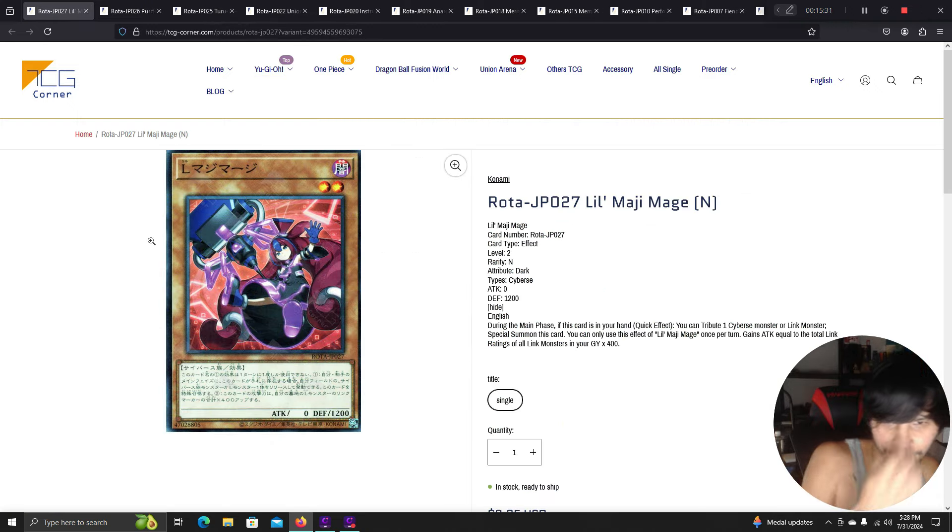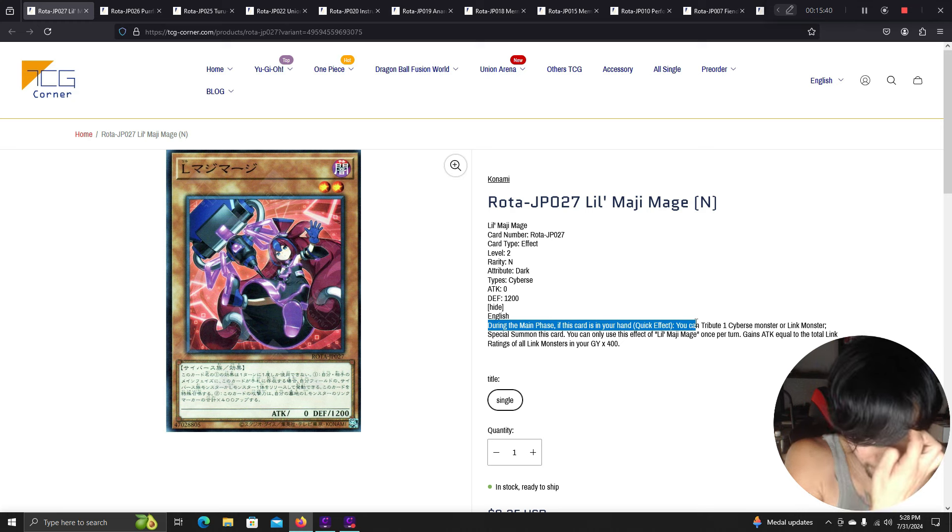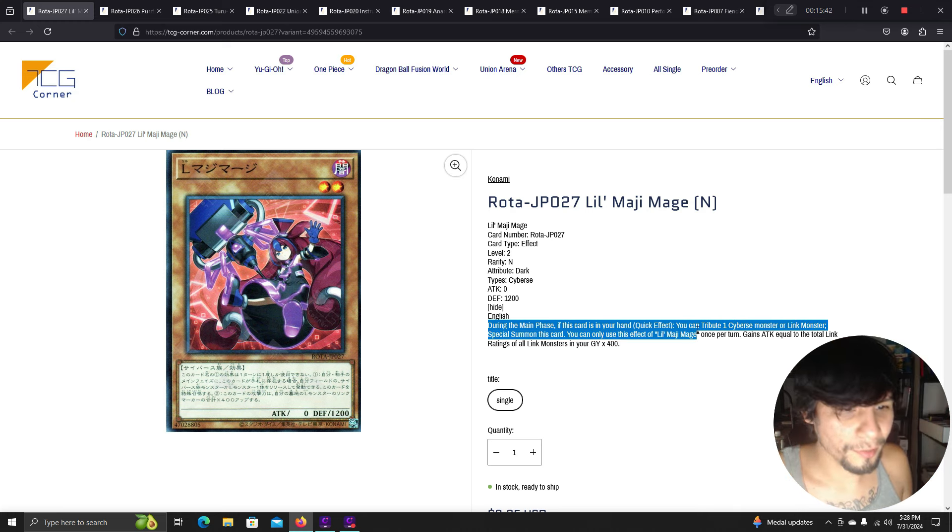Lil Magi Mage is a level 2 Cybers monster. During the main phase, if this card is in your hand, quick effect: tribute one Cybers monster or link monster to special summon this card — once per turn. It gains attack equal to the total link ratings of all link monsters in your graveyard.